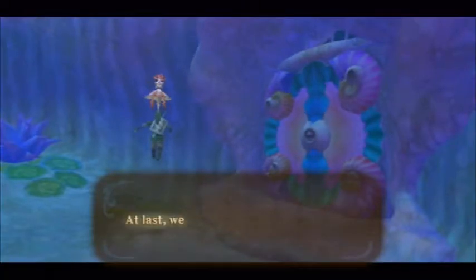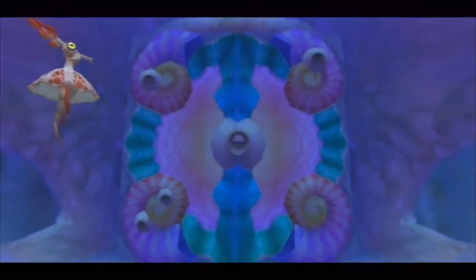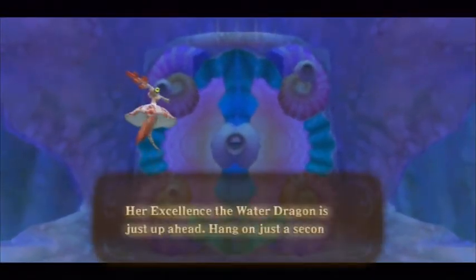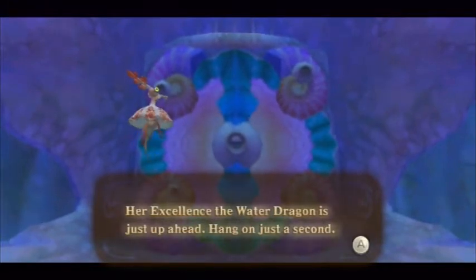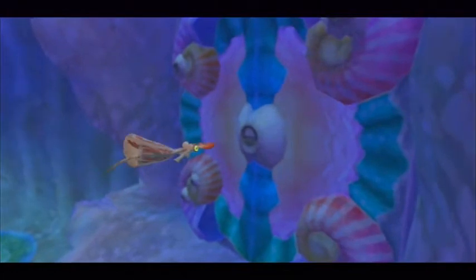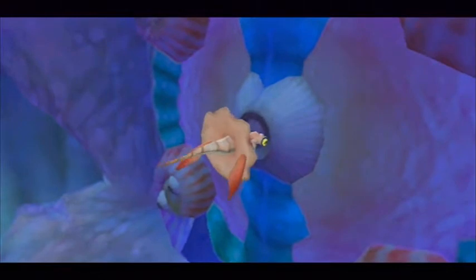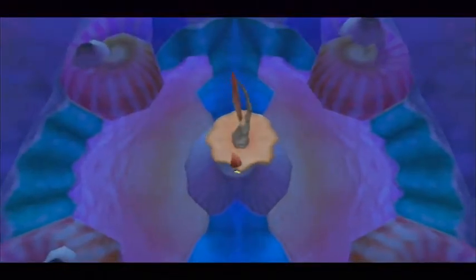Hello. Are you gonna talk to me? At last, we're here. Where are we? It looks like a keyhole. It's a boss door! Not really. Her excellence, the water dragon — the water primordial — is just up ahead. The water primordial... what is this, Trove? It might as well be, although this game is a lot better than Trove, to be perfectly honest.